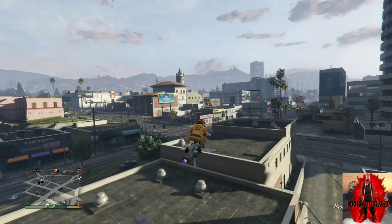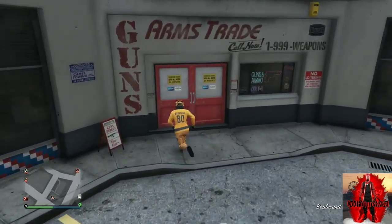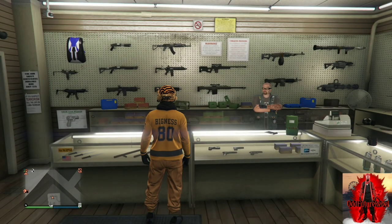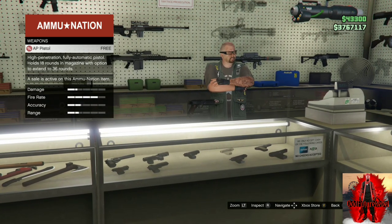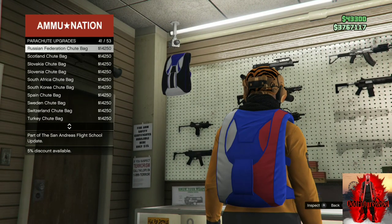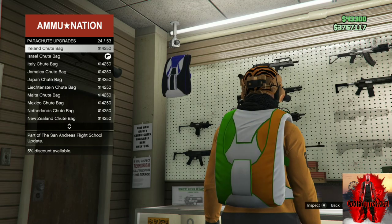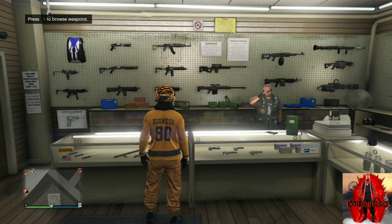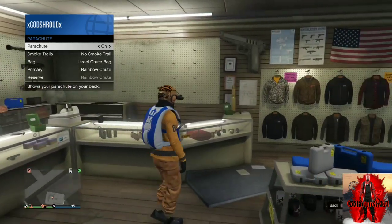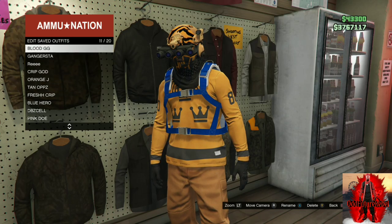Make your way over to the closest ammunition store — we'll be transferring a black duffel bag to this outfit. If you do not own a black duffel bag, there will be a link down below. At the ammunition store, go to the front counter, parachutes, then parachute bags, and purchase the Israel troop bag — it always works with the Israel troop bag. Back out from the counter and equip the Israel troop bag through your interaction menu, then make your way over to the jackets on the wall and save this as an outfit once or twice.